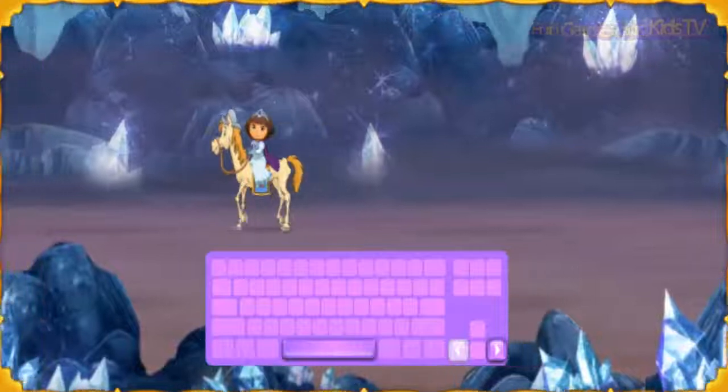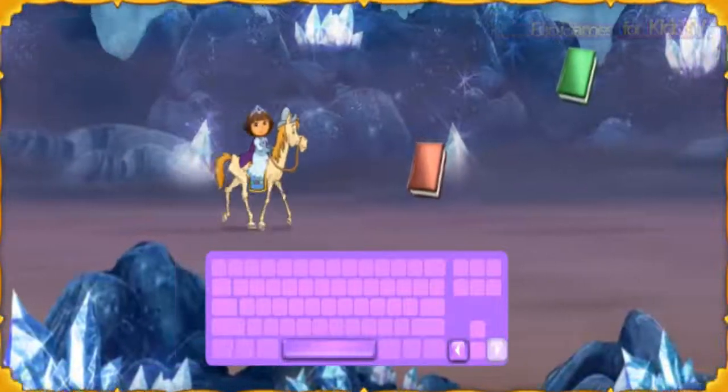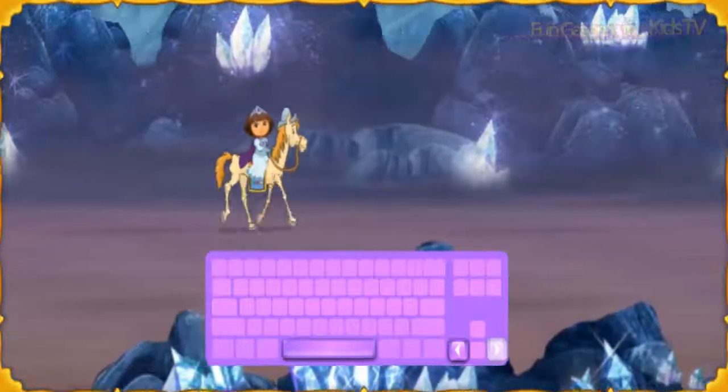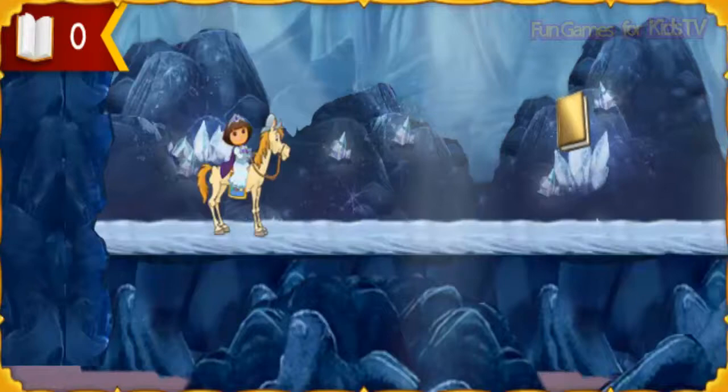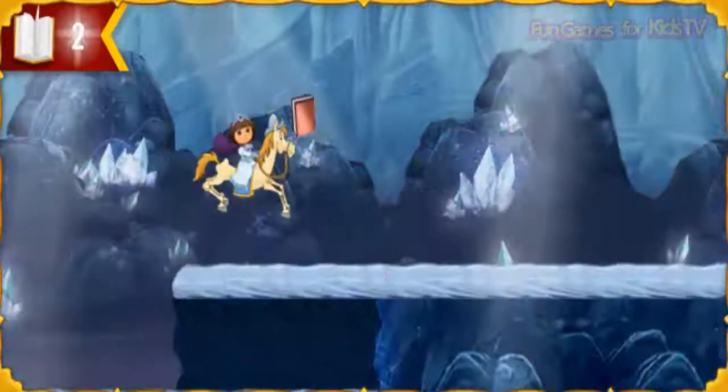To go back, press the left arrow key. To jump, press the space bar. We need to collect as many of the missing books from Story Castle as we can along the way. Vamanos, let's go! Press the — a book! A book!